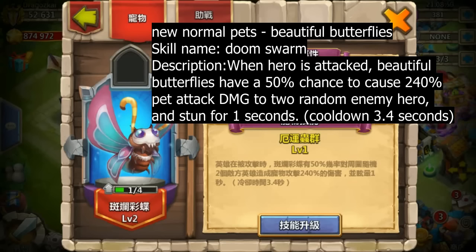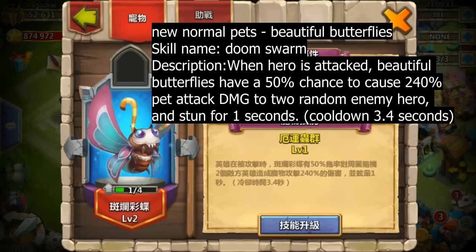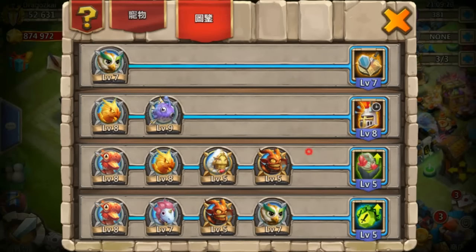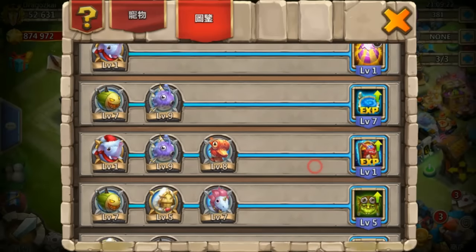The skill description is: when the hero is attacked, the Butterfly has a 50% chance to deal damage to 2 randomly chosen enemies, dealing 240% damage and stunning for 1 second. He's only a normal pet — that's awesome! There are no new applications.